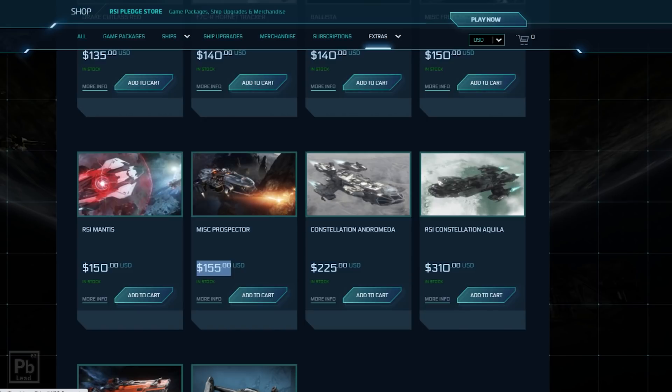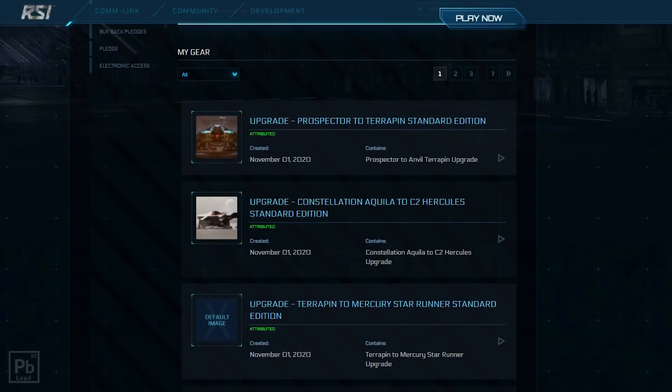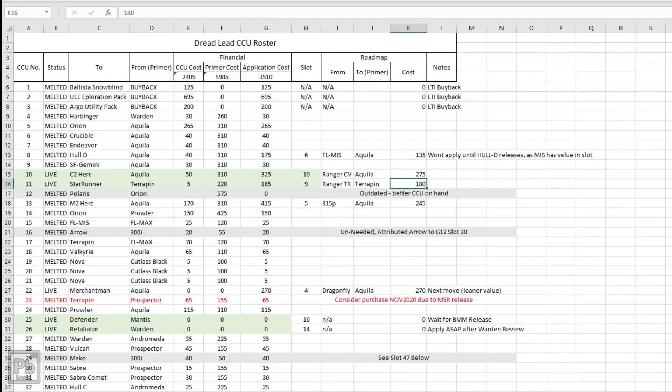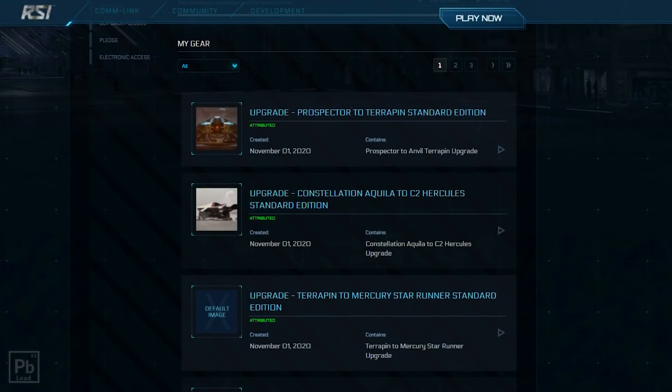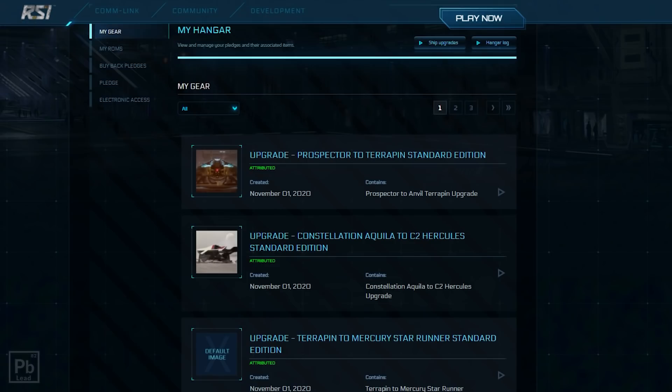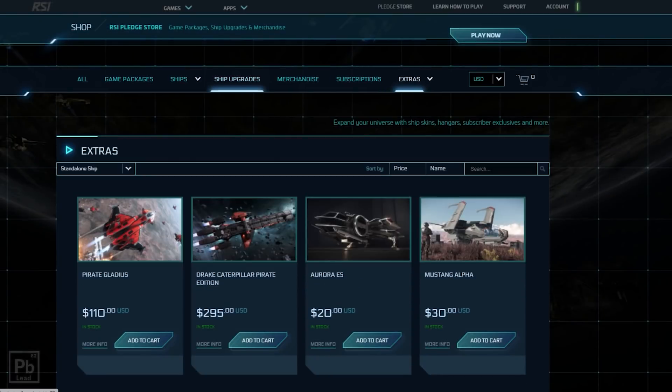Let's go ahead and look at the upgrade process. Today on the channel we're going to upgrade a Ranger TR to a Mercury Star Runner. I have a Terrapin to Mercury Star Runner CCU which is what we'll actually use, but the Ranger TR's seed is the Terrapin — and the Terrapin isn't always available. So we've got to jump through a couple of hoops. The solution is: go from the Prospector — the actual always-available seed — to the Terrapin, and once we have the Terrapin, go to the Mercury Star Runner.